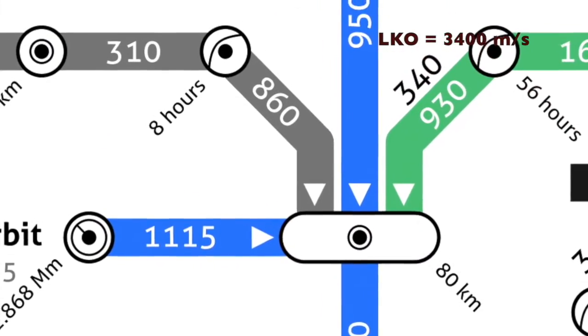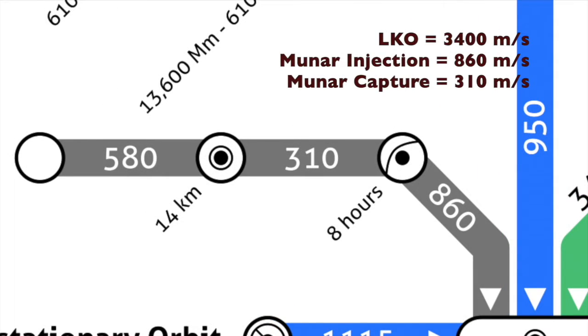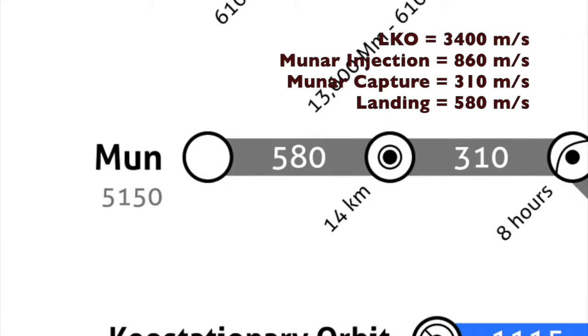Next is our transfer to the Mun: 860 meters per second, and then 310 meters per second for the capture. That takes care of what you saw today, but I want to make this a land-to-return mission. According to the map, it's 580 meters per second to land. We'll go with this number, but a quick piece of advice: unless you are brilliantly efficient at landing, I'd budget an extra 200 or 300 meters per second more than this.